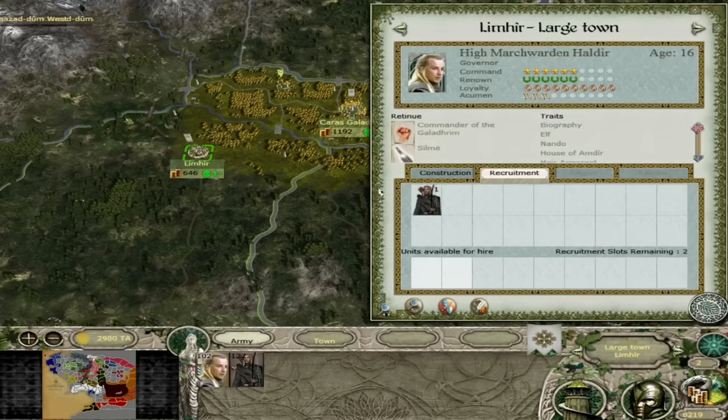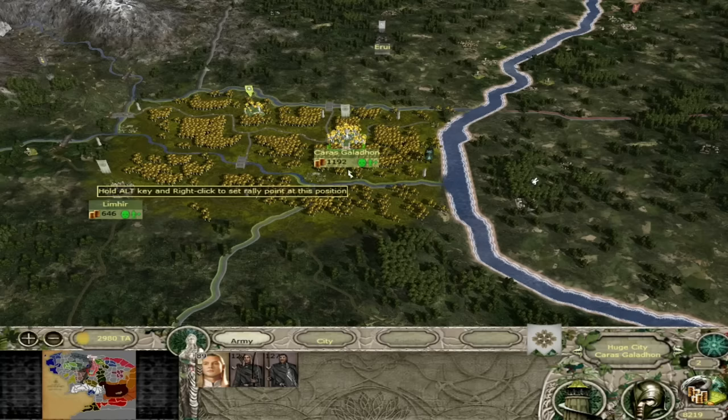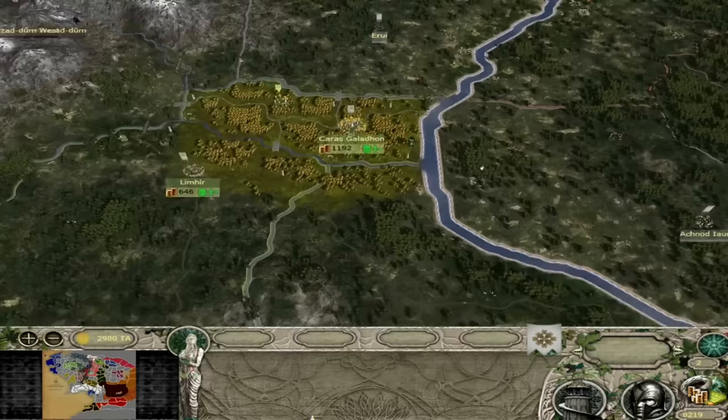I'm going to talk about the generals and characters in a little bit, because I have a save where I have all of the custom bodyguards lined up. But for your starting armies, you have Lord Celeborn, Lorian Archers, Lorian Warders in your capital, and High March Warden Haldir with a unit of archers in Limhir. Fairly small starting forces, but your two generals that you start with are very, very powerful, especially Lord Celeborn.